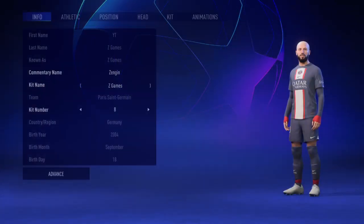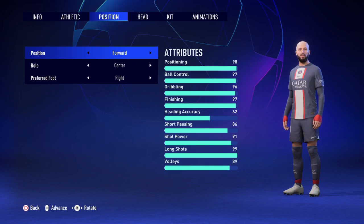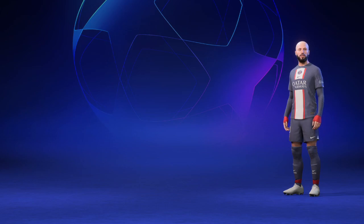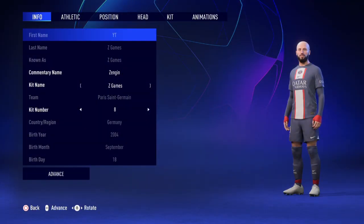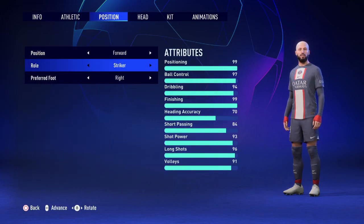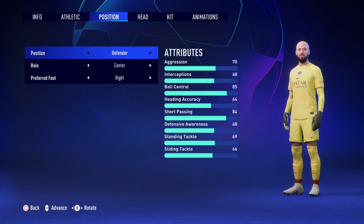It's important to keep in mind that this trick only works when you're changing your role and not the actual position itself. So if we change the position from midfielder to a forward — even one similar to a center attacking midfielder, let's hypothetically change to a forward and a striker — once we back out, the manager rating has decreased. You cannot change your position completely from midfielder to forward, defender, goalkeeper, or whatever. But you can change roles within your position without affecting your manager rating.